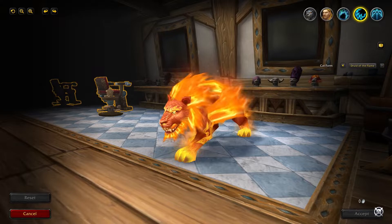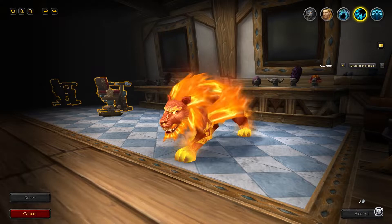Once obtained, go to your nearest barber. Then go to Cat Forms and you will be able to apply that appearance permanently during your adventures.